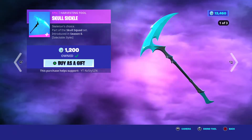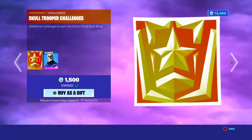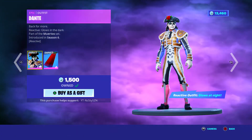Gold Trooper, Season 1, 1500. Skullsickles, 3 styles, 1200, Season 6. Chapter 2 Season 1, 400. Crypt Cruiser, Season 6, 1200. We've got the Skull Trooper 1500 and the Skull Ranger 1200.